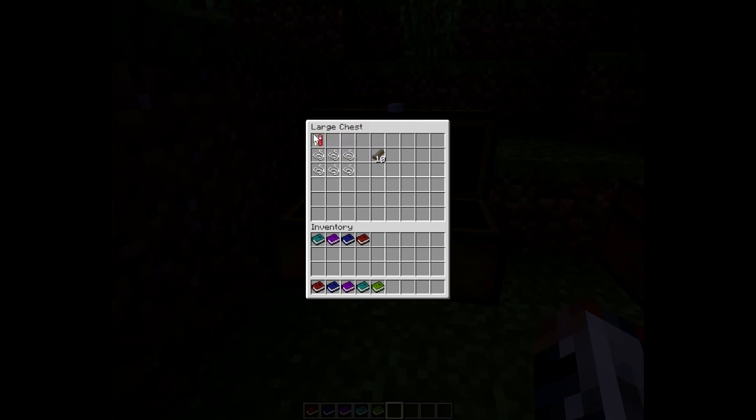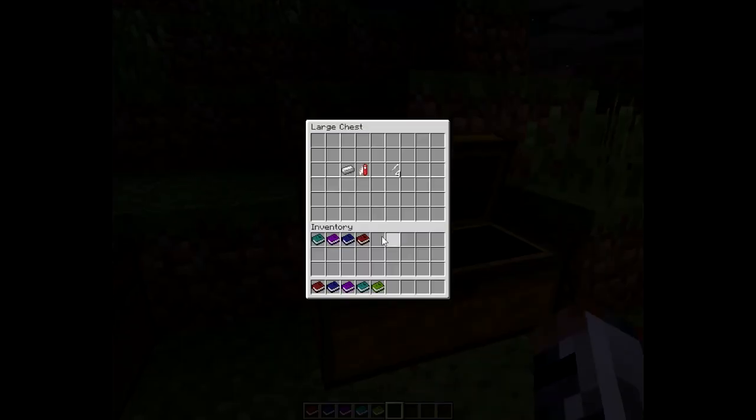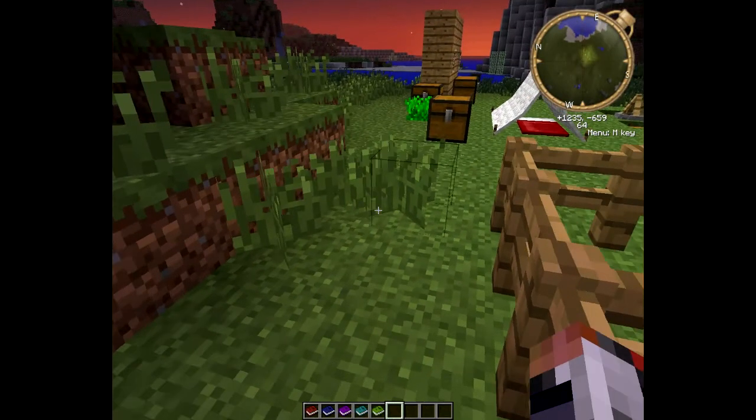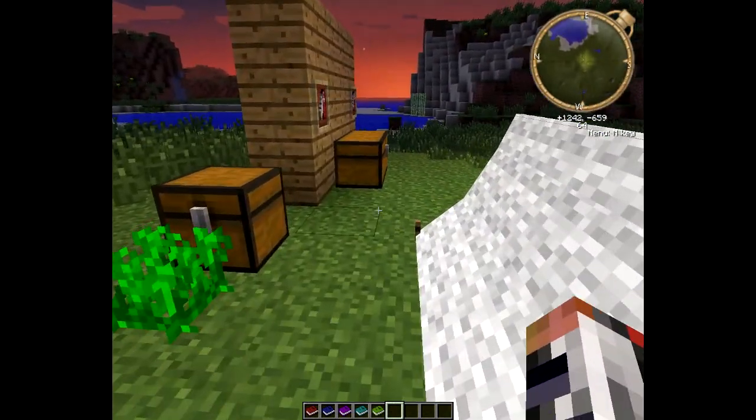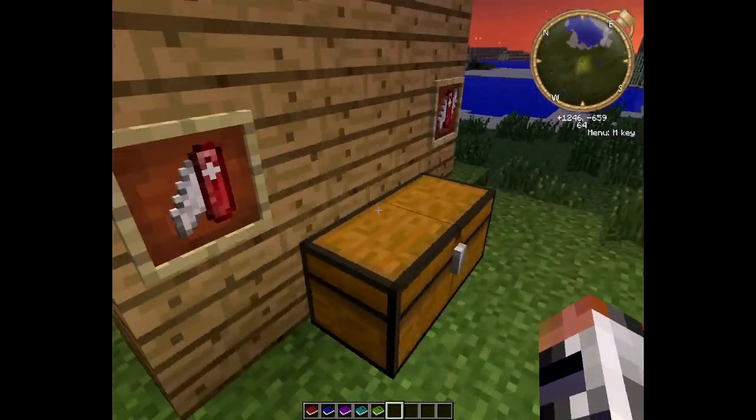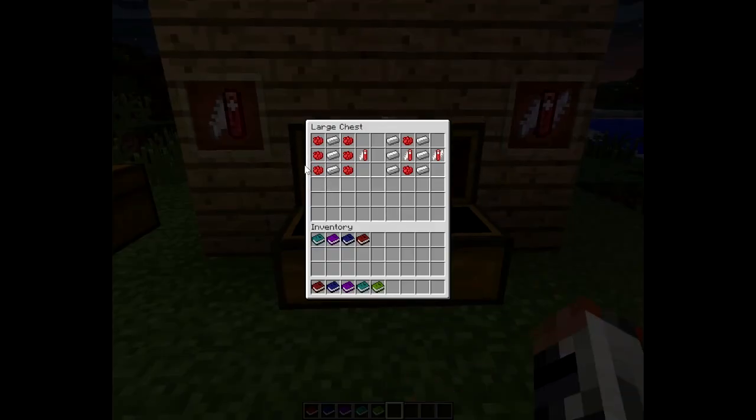This mod is so big that it has recipes inside recipes, so I'll go into the camper's tool next. To make ten canvas, you just take six string along the bottom and one camper's tool up top, and basically that gives you ten canvas. To make tent pegs, which are another essential part of the tent, you take iron and then one camper's tool, and you get four tent pegs. Basically you take six rows red along the outside and three iron ingots on the inside, and you get a camper's tool.